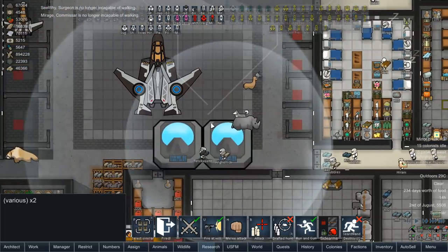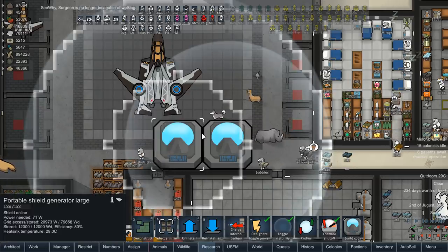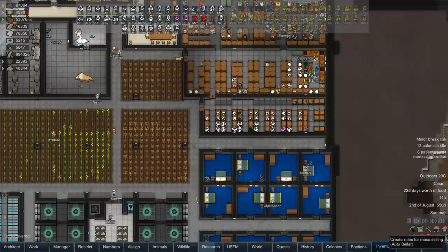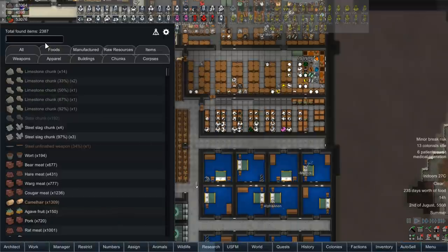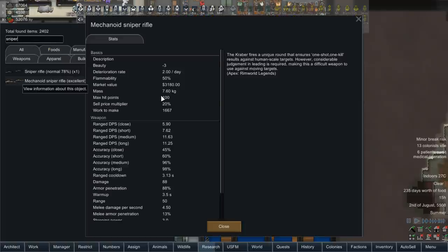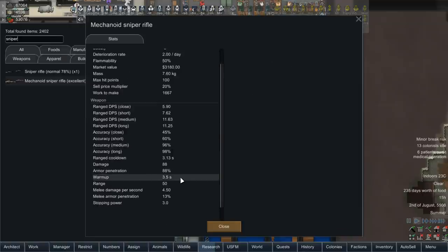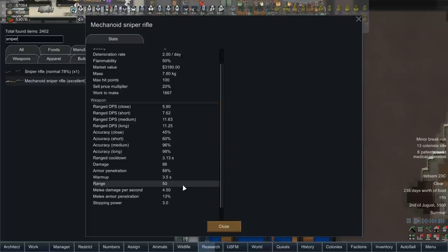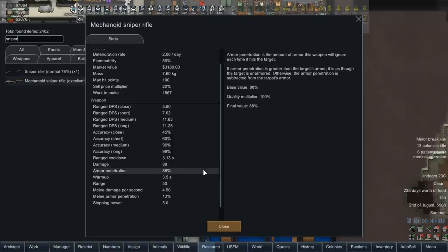The problem is we already sold off all of our snipers. We could just do sniper — we have three of the mech snipers, which is probably the one we're going to want. They are quite slow shooting, but their accuracy is basically perfect at max range, and their damage is enough to obliterate whatever it touches. With five people that should work through enemies pretty quick.